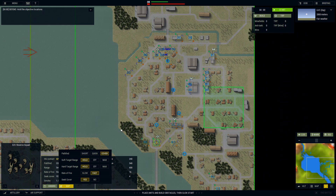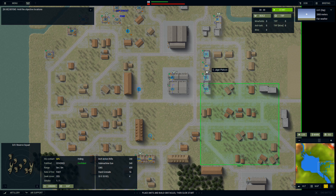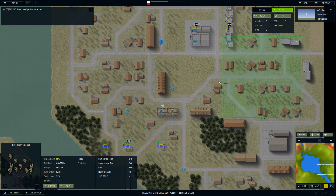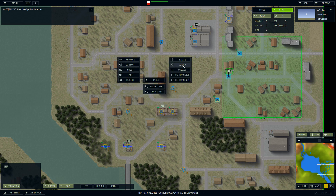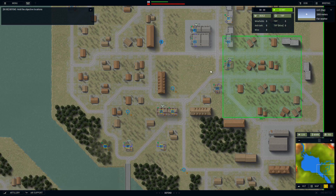We do have everybody set up, but there is one change I'm thinking about making. Remember these elite units sitting to the north? I want them more central — maybe put them here at the entrance to the victory objectives. Let's move them down. If you want them to take defensive positions, select the direction they're going to defend, then right-click and select defend. They should jump into a building — and they do.